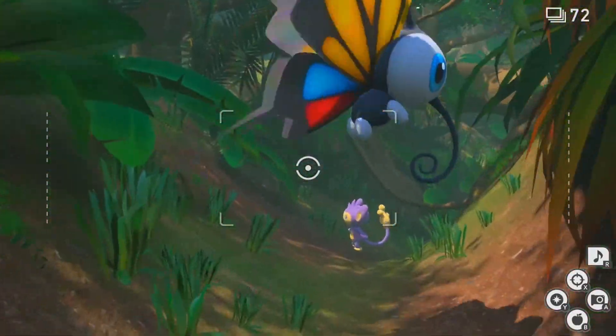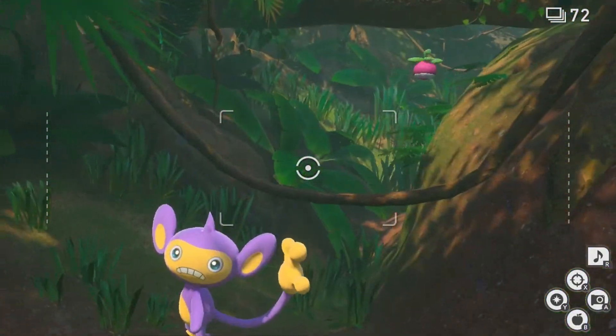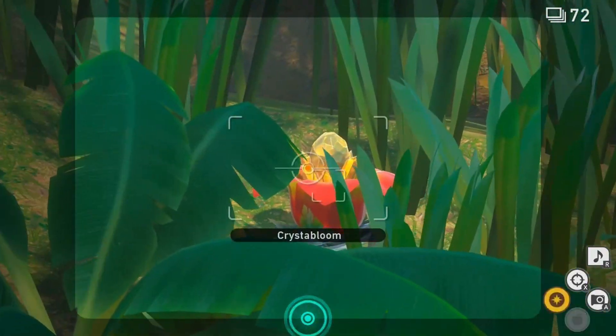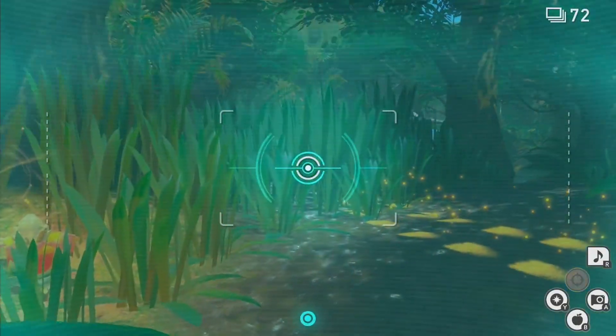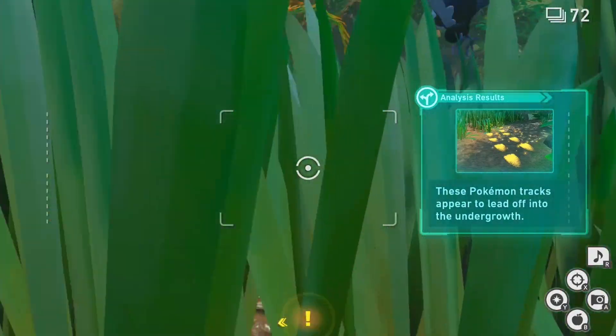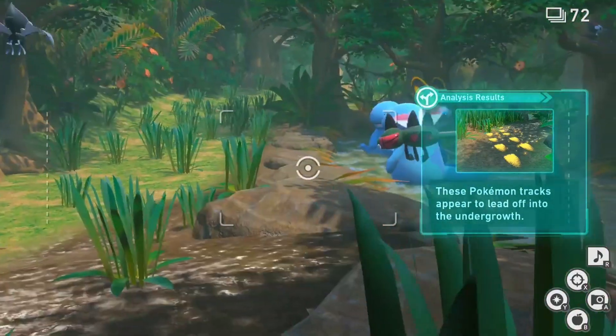As we start the course, we will speed forward until we approach the alternate path that heads through the swamp. As we get to the tall grass, you'll notice that there's a crystal bloom on the left side. Hit this with an illumina orb to reveal some footprints, then scan and follow the alternate path through the tall grass.